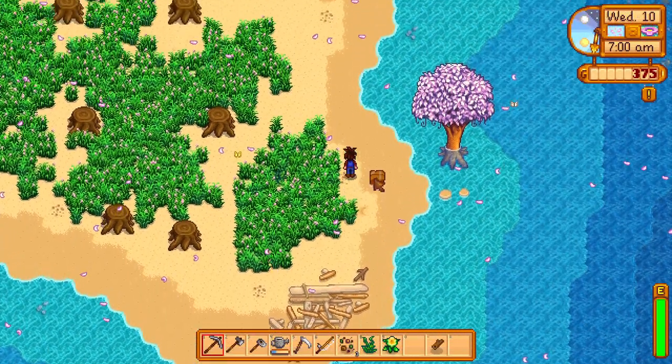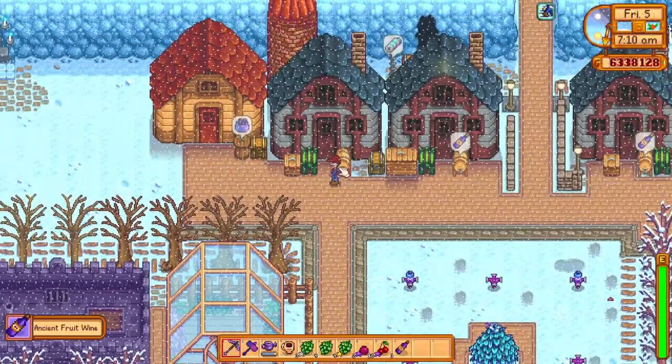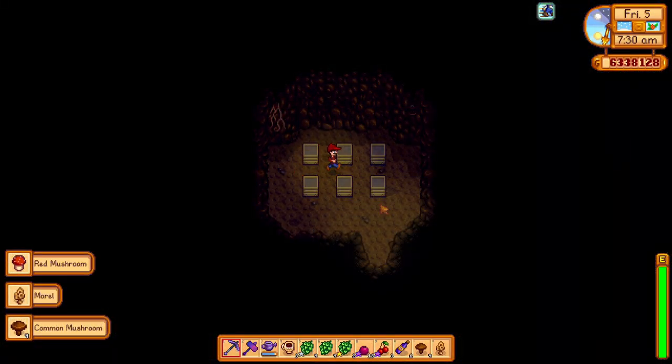It also shows if there are foraged items on your farm — the best use for this would be on the beach farm layout where rare crates can occasionally spawn. How many machines are ready is a good alternative to placing kegs outside your shed as a visual indicator, however checking this way means you'll want to check the farm computer often. Finally it shows if your farm cave is ready, which is better for the mushroom cave than the fruit cave as all six mushrooms usually spawn at the same time.